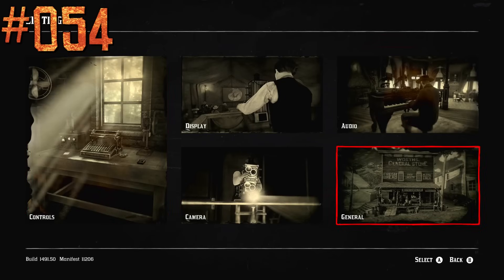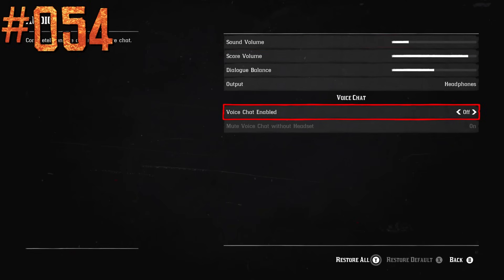There is no text chat in Red Dead Online, and voice chat is disabled by default. Previously it was enabled by default, but Rockstar changed it.